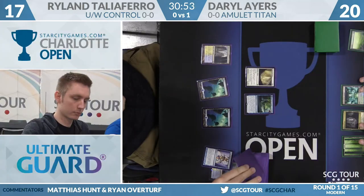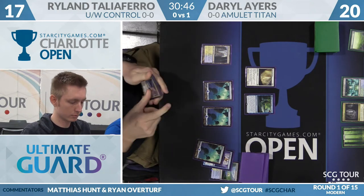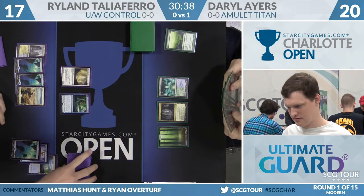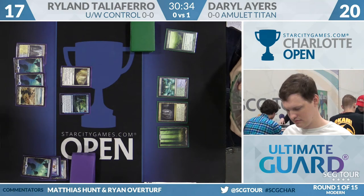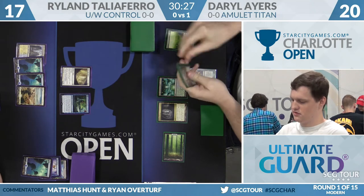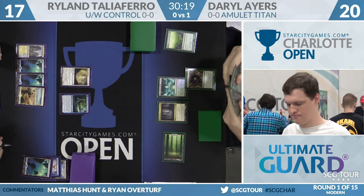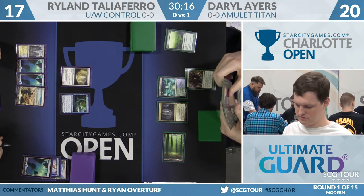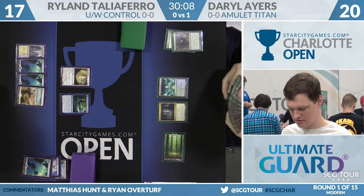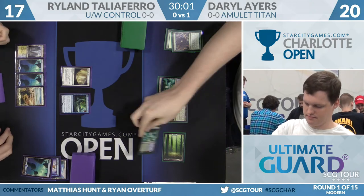It kind of shows how little he has in his sideboard that he's leaving Wall of Omens in in this matchup. It just cycles — as a blocker it doesn't do anything. In a format as efficient as Modern, just cycling is in fact horrible. Ryland draws Sphinx's Revelation on land four and says go. You often see this as a one-of — some people are ambitious and play two copies, but Ryland just has one. You don't want to draw it early, but you're usually very happy to see it late. Ancient Stirrings from Daryl gives him a choice of a Simic Growth Chamber and Gemstone Mine. The Gemstone would allow him to transmute Tolaria West, whereas the Bounce Land is better, and he'll go for the Growth Chamber.